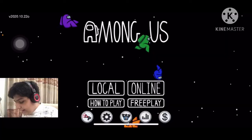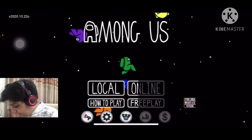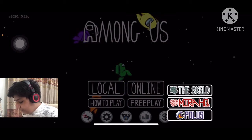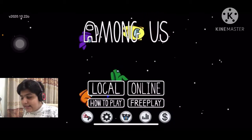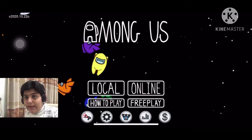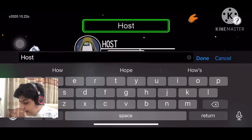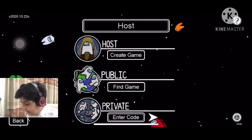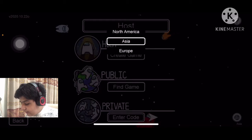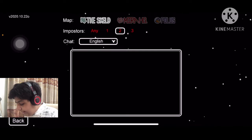Let me tell you the basics first. So we are in Among Us and you can see four options. In Free Play you can play on any of the three maps and practice the tasks. The main option you want to choose is Online. In Online, first you will have to type your name, then change your server — or if you don't want to, that's totally up to you. Then go to Find Game.